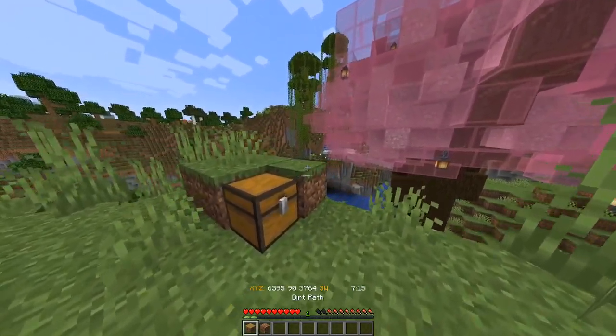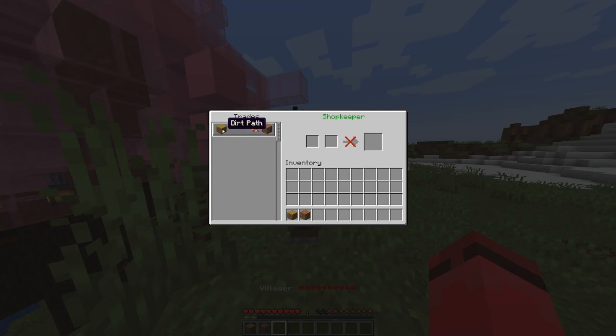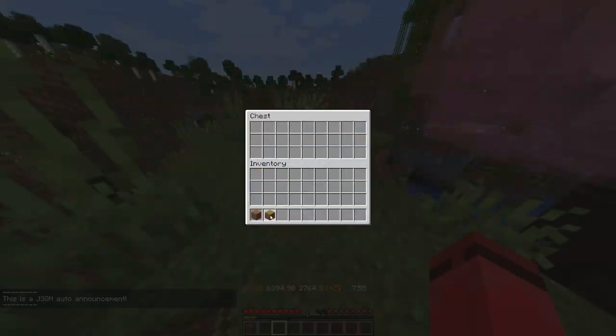Again, let's say you want to trade the dirt path for dirt — the reverse. Go back over, put the dirt in, then put the dirt path in. And boom, now you can buy the dirt with the dirt path, and as the owner you'll be getting that back as payment.